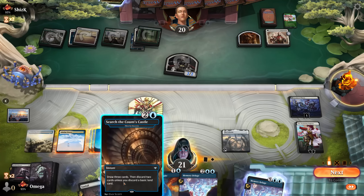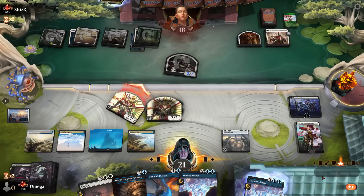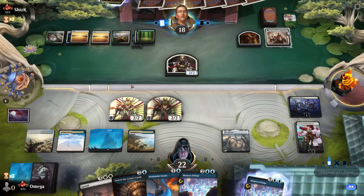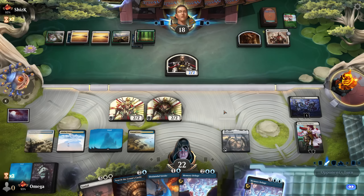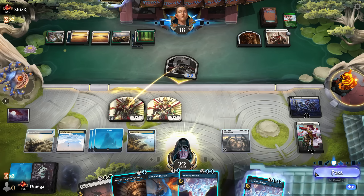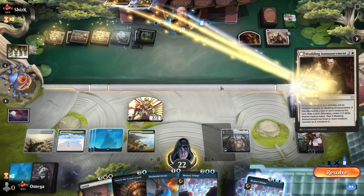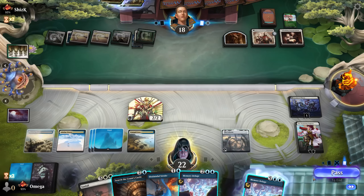He's investing so much in those Ossifications and in the end he's still left against a planeswalker, and his board is actually worse than ours — which is an accomplishment. We start attacking with the tokens. We draw a card, discard a card — we don't need more lands. I'm nearly certain we've already won this at this point. When the Fairy survives one turn, that's where we won.